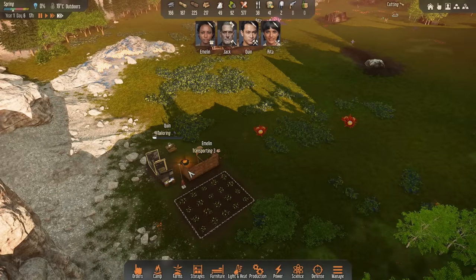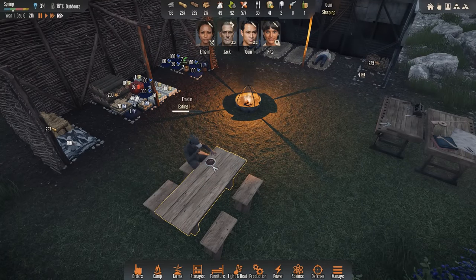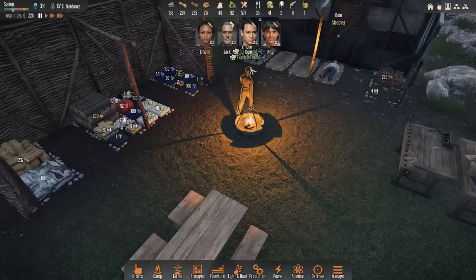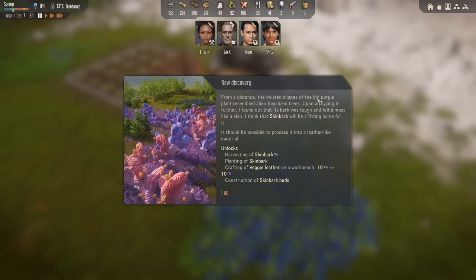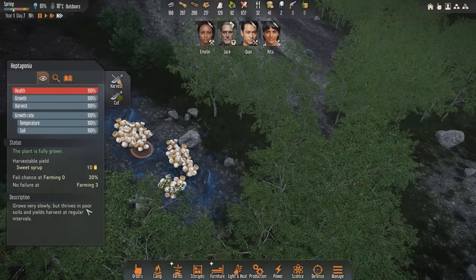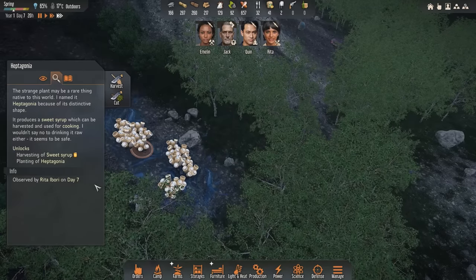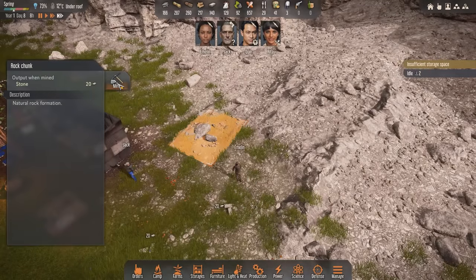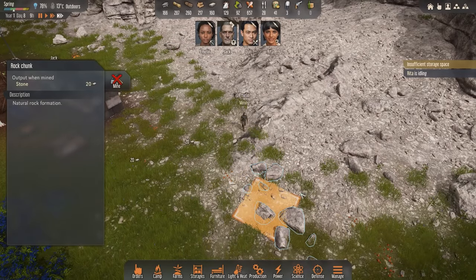We want to lay down the foundations for a proper house. Emelyn, how is the bug soup? An exquisite meal — she loves it! Discovered skin bark. These weird twisted shapes of purple plants are alien fossilized trees. We can now harvest these and craft veggie leather on a workbench. We also discovered Heptagonia — weird tubular plants that grow slowly but thrive in poor soils and can be harvested for sweet syrup used for cooking. Let's go ahead and start clearing out some of these rocks. I'm envisioning having some stone for a proper foundation of a home, so we'll get these things all out of my way.